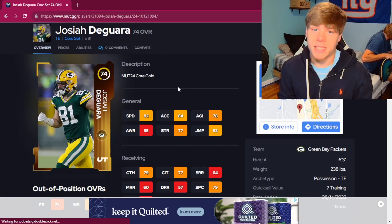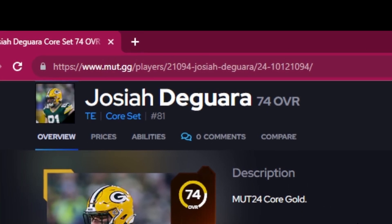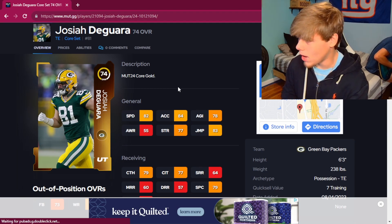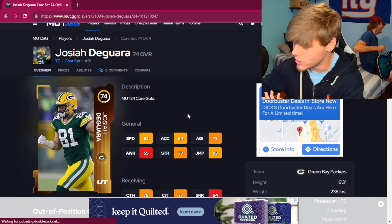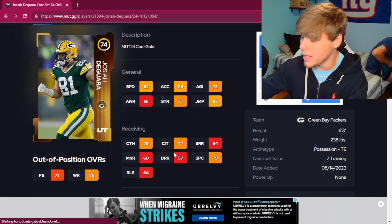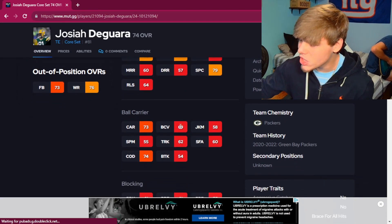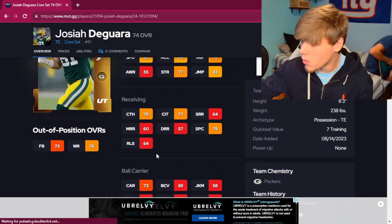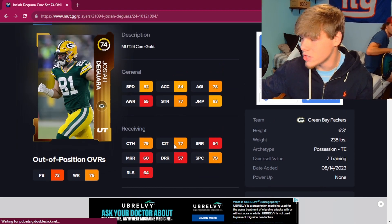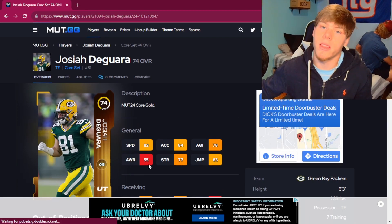For tight end, it's the same scenario as halfback. Joshua Degar is the best tight end right now that you're going to find — goes for 3,000 coins. 82 speed, tight ends hit this 61 run block threshold that a lot of them have at this price range. 74 change of direction, almost 80 catch, almost 80 catch in traffic — his catching stats are there. 82 speed, 6'3" — best budget tight end in the game.